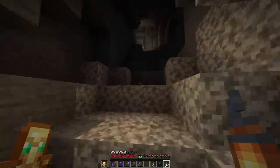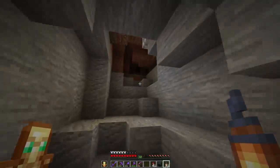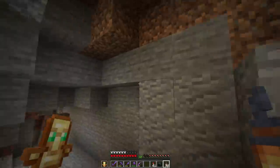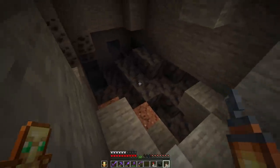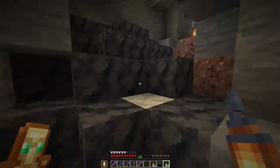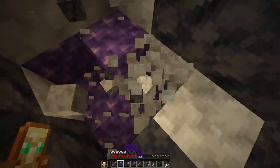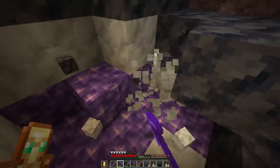Dropping back down — what's up this way? It looks like we've been here before, there are torches. Oh, it looks like that spot I sealed — the river is right above us. There's a little bit of water dropping down. Oh my god — there's calcite, there's basalt. I think we found one, I think we found an amethyst geode!